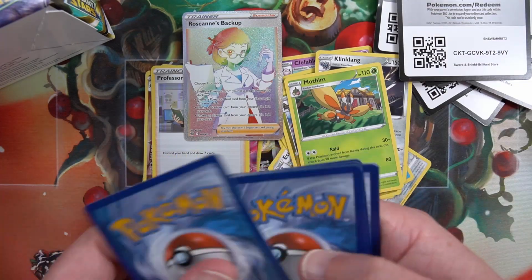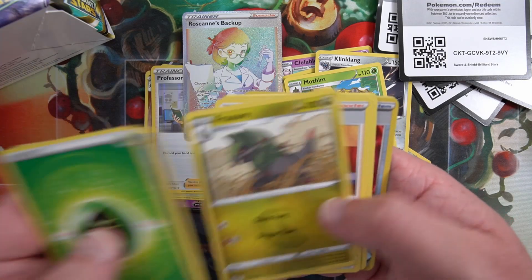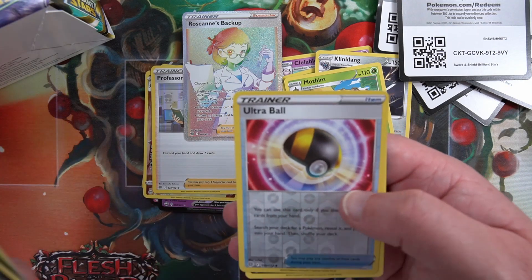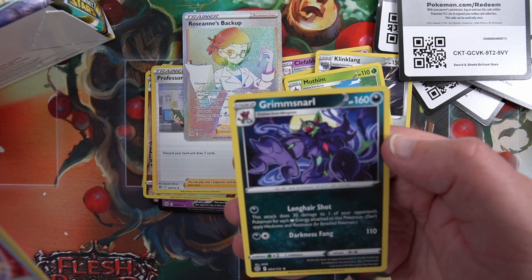Code card, four to the front. Cafe Master again, Magmar, Burmy, Ultra Ball reverse - it's a nice card to hit. And Grimstar.